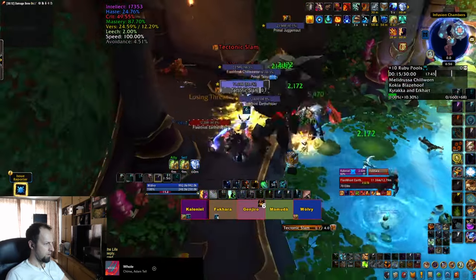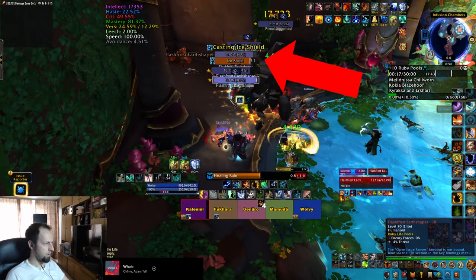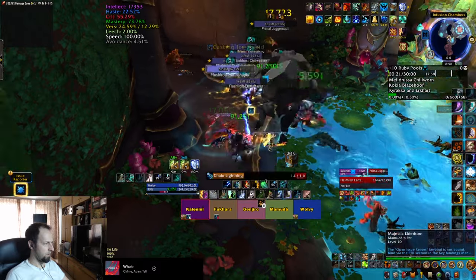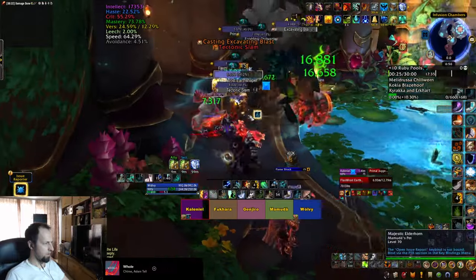All interrupts should go to the two Weavers, which are going to cast Ice Shield — an absorb that slows you down while killing them. They're also going to be casting Ice Bolts that you can send any spare interrupts at.